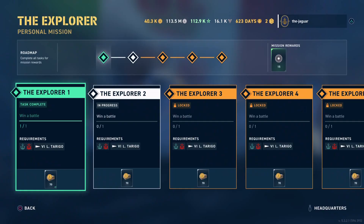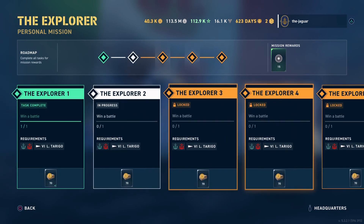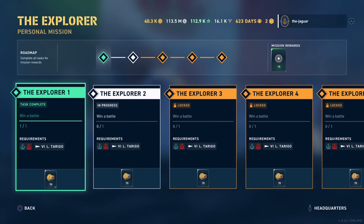For the Tier VII early access destroyer, I assume it's the same thing where you just have to win a certain amount of battles, you get doubloons, and then you get even more promotion orders. Since I don't have that personal mission, I don't know what the number of promotion orders is. So that's basically all that these personal missions are — you win a few battles in Standard or AI with a particular early access destroyer, and you get doubloons for each win, then promotion orders as the ultimate prize when you complete all of those wins.